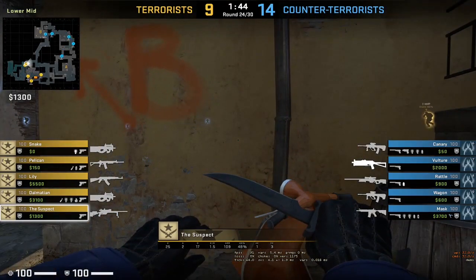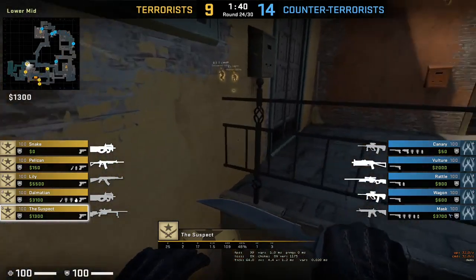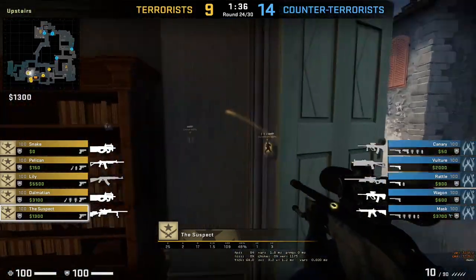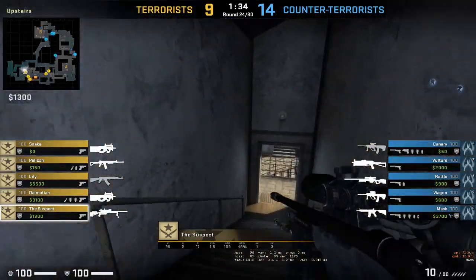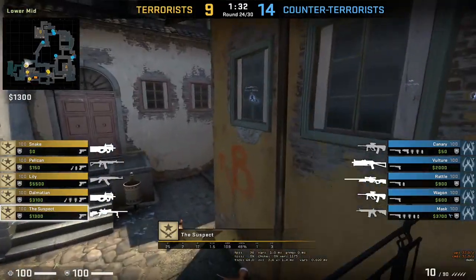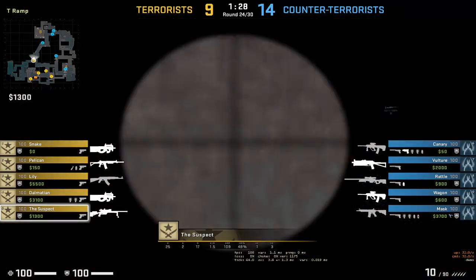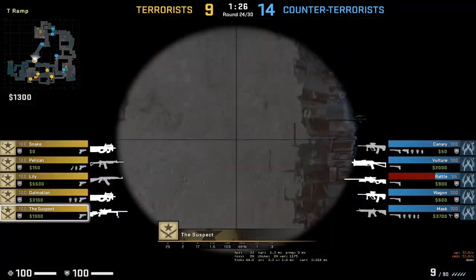Okay suspect might be checking some settings for this hack. He's up the motorcycle now, up the apartments. Two CTs are watching B, one is watching banana, one is at A, and one is watching middle - and he got the throttle.